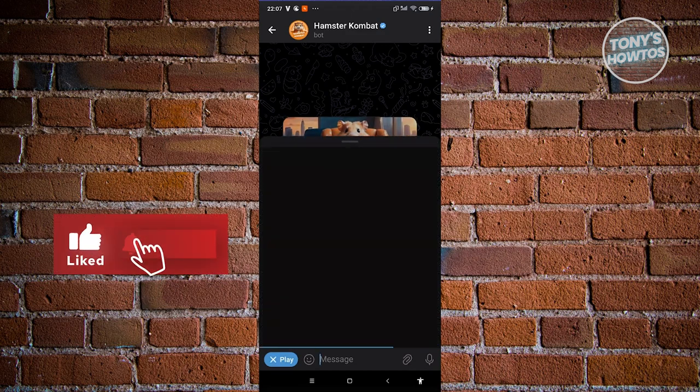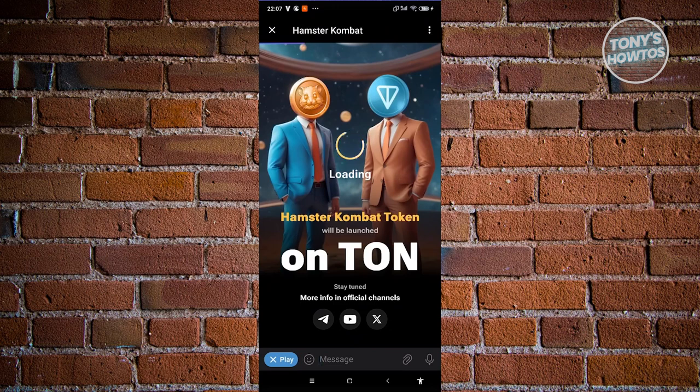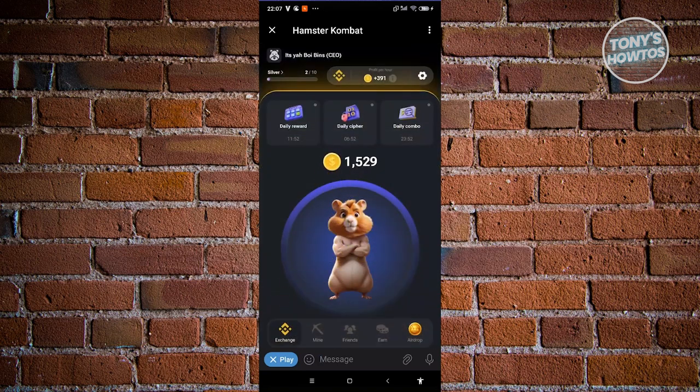Click on 'Play' at the bottom left and that should load up Hamster Combat. When it loads up, the first thing it will ask you to do is a few welcome steps. Go ahead and click 'Thank you' to proceed.